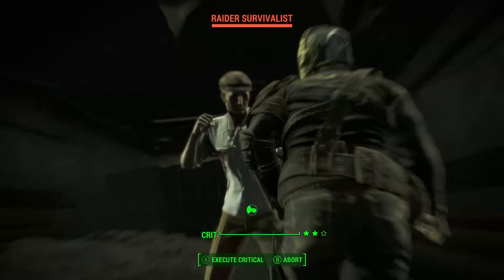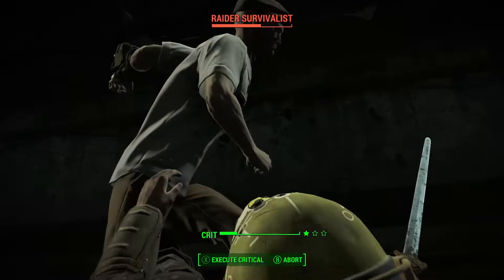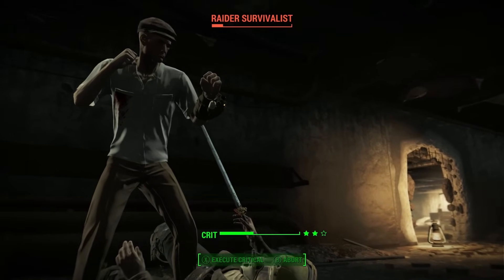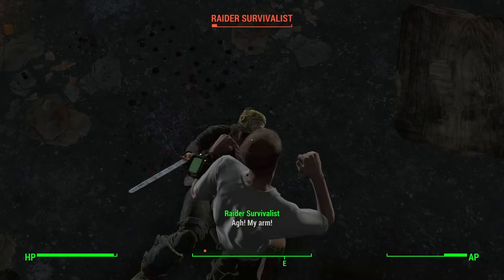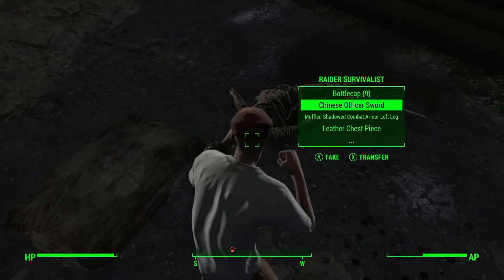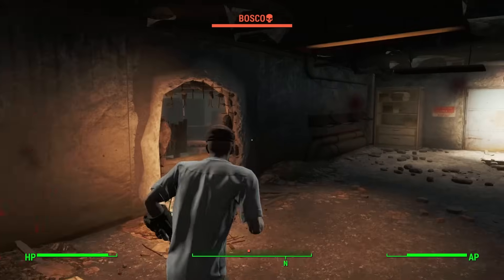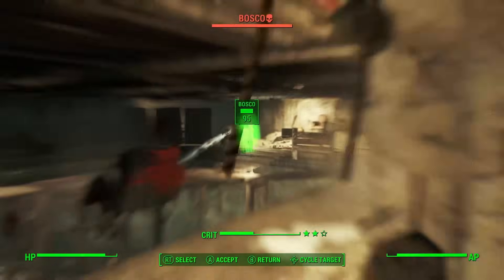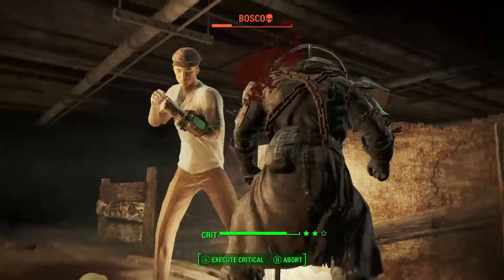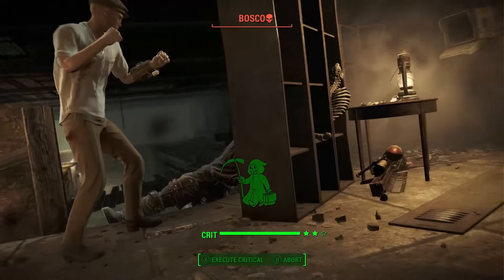Just rationalise it using the concept of the Idiot Savant perk. And that wraps up this week's Fallout 4 build — the Brawler. I hope you enjoyed this build, and if you did, be sure to click the subscribe button so you see the one we release next week, and every week for a very long time. Be sure to follow us on social media like Snapchat, all detailed in the description below, and do share and like this video if you deem it worthy. It's been Michael with another Fallout 4 build, and until Scott and I see you next time, have an awesome day!